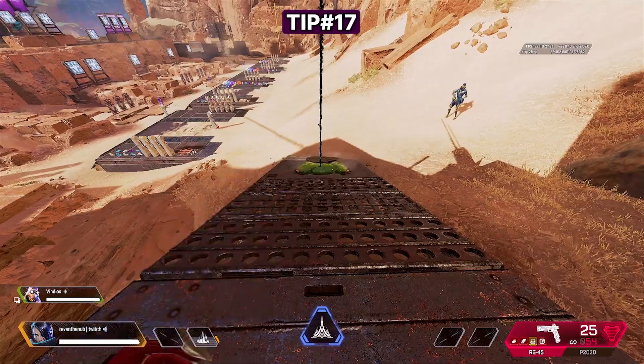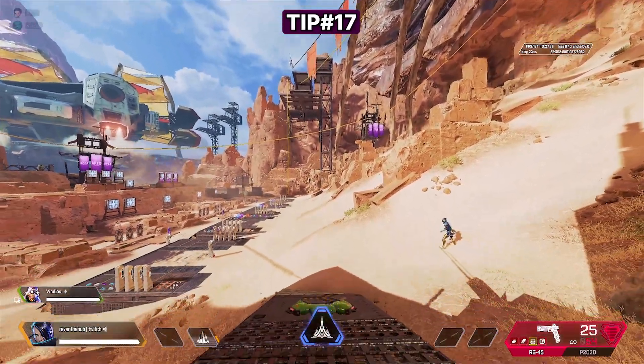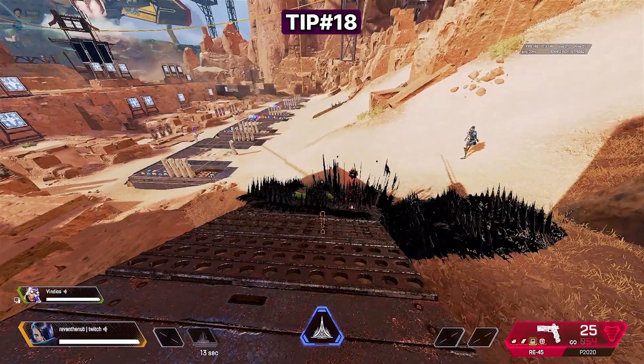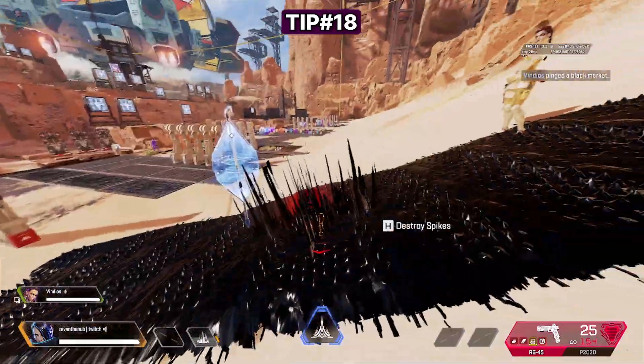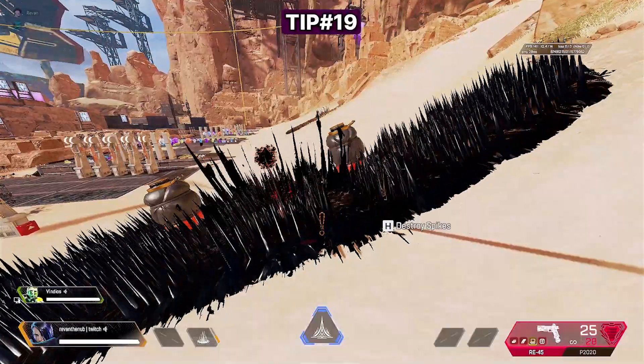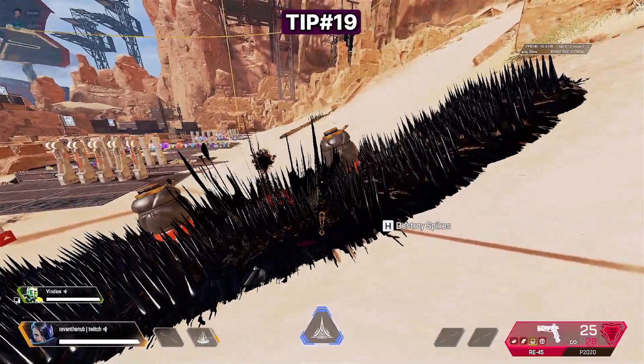You can bounce your tactical off Octane pads — I don't know if that's useful, but it's cool. Piercing Spikes does not do damage to placed abilities like Octane pads, Caustic barrels, global ultimates, etc. However, that also means you can combine these abilities together, like Caustic gas plus spikes.